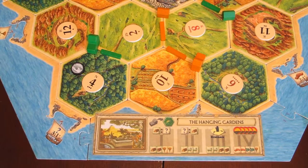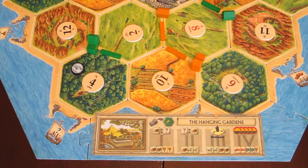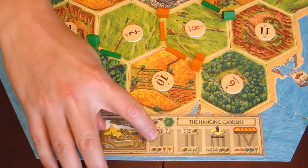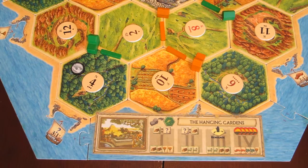There are eight wonders in total. No two players can start the same wonder — once you have one in your possession, nobody else can take it unless they seize it. There is one wonder for each of the five resource hexes, called the five standard wonders, and then three more wonders that are special cases.